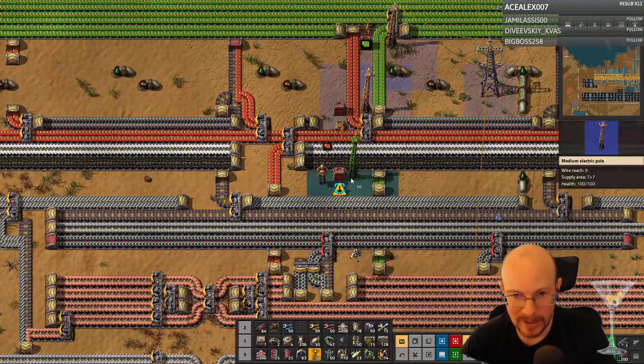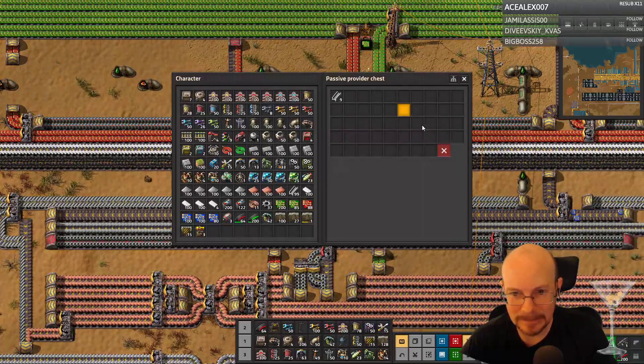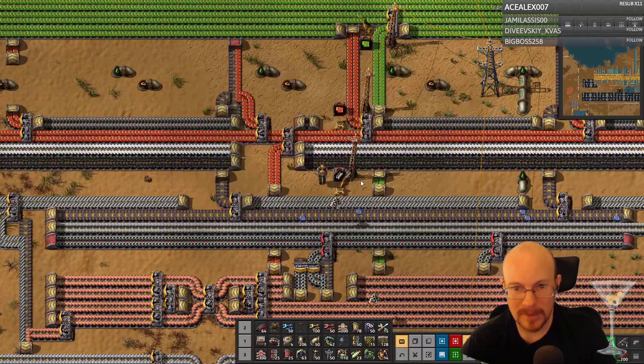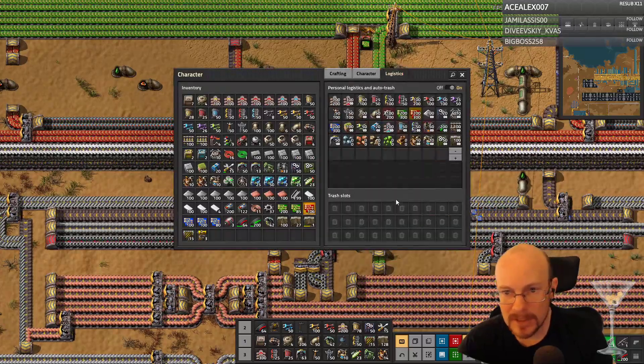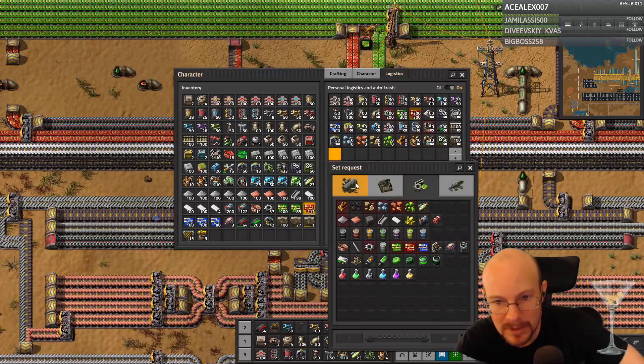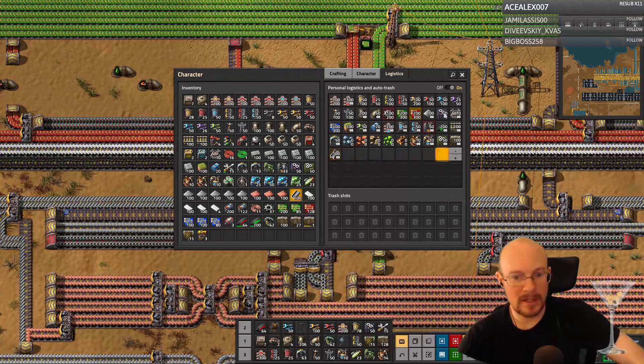Past Rand, why didn't you do anything? Well, Future Rand, you get too annoyed by stuff. Ugh! Come on, there we go. So now I have these circuits — I never did get steel requested. So steel, stack there.